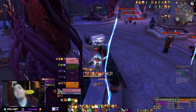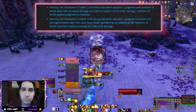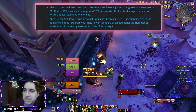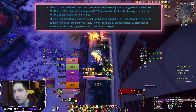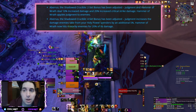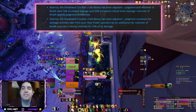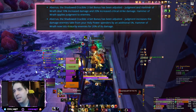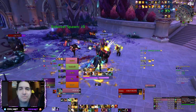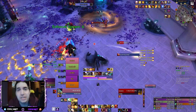Then we have the changes to the Retribution Paladin tier set. The change to Retribution is basically giving part of your four-piece back to your two-piece and adding something new to the four-piece. The four-piece part where Hammer of Wrath applies Judgment to enemies is moved to the two-piece. So now your two-piece is Hammer of Wrath and Judgment dealing increased damage, and Hammer of Wrath applies Judgment to enemies. The four-piece gets an addition: on top of Judgment increasing the damage enemies take from your Holy Power spenders, Hammer of Wrath now also hits 4 nearby enemies for 20% of its damage. So they're giving splash damage to Hammer of Wrath. It's a flat buff — you're not losing anything — you're simply being given this as an extra for Retribution Paladin.